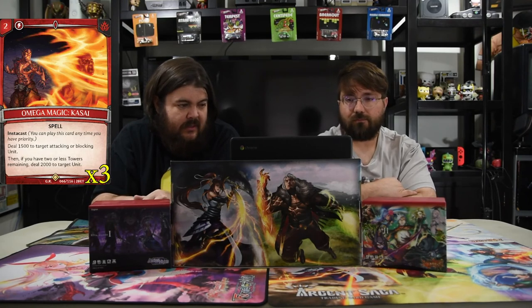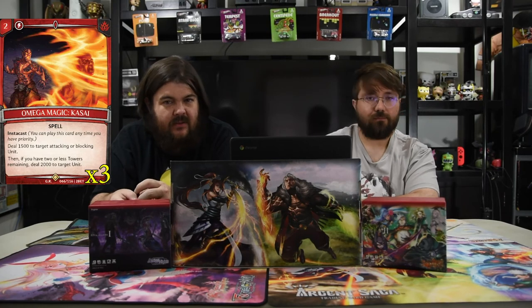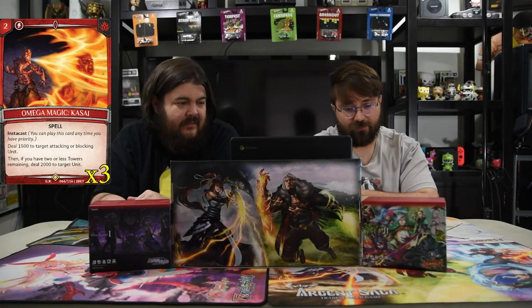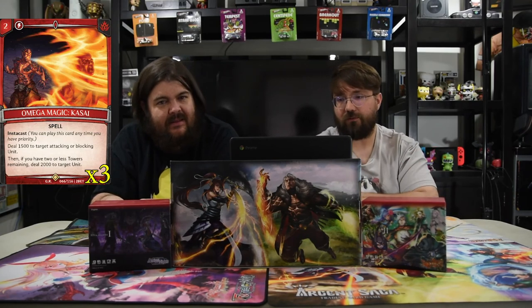Next is Omega Magic Kasai — two mana instant: deal 1500 to target attacking or blocking unit. And if you have two or fewer towers, deal 2000 to target unit. This card is kind of ridiculous if you have two or fewer towers, because it does so much. You can kill a 3000 unit, and if your opponent swings poorly you can kill two units at once.